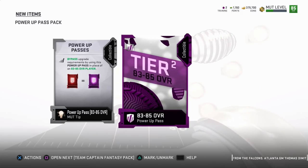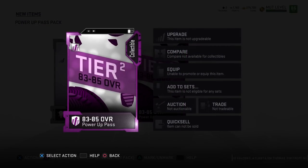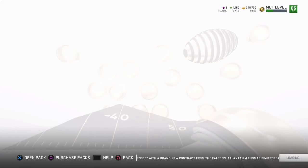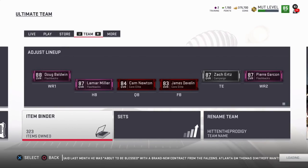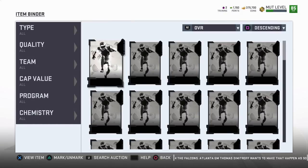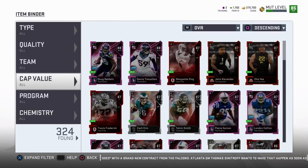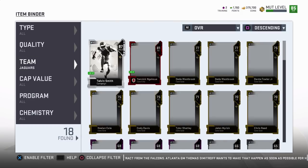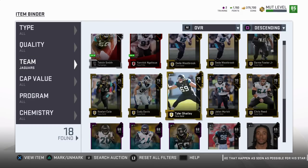For those that don't know what I'm talking about, these Power Up Passes basically take the place of any elite of that overall — it's essentially a wild card for any elite of that overall. For example, if I wanted to power up a guy like Telvin Smith — I like Telvin Smith, that linebacker is one of the better cards in this game — let's go to the Jacksonville Jaguars.